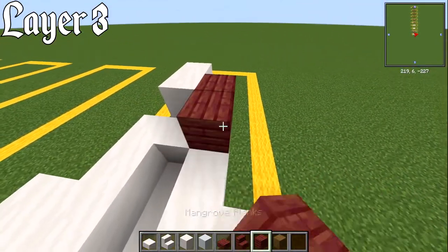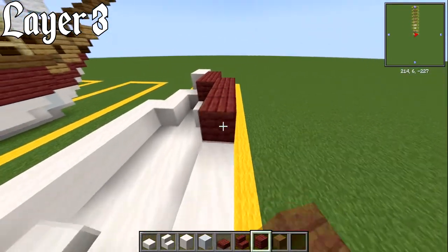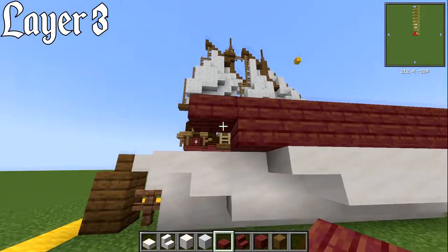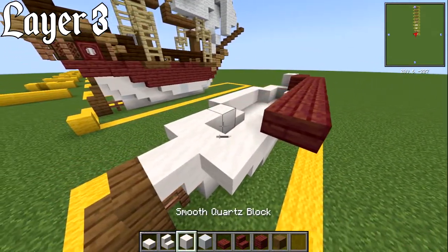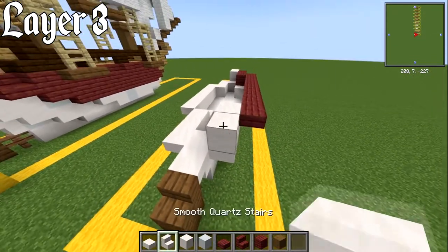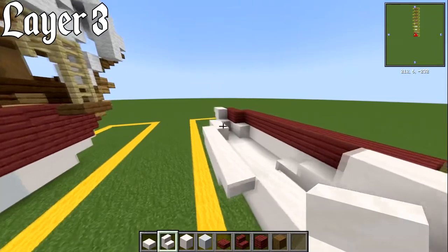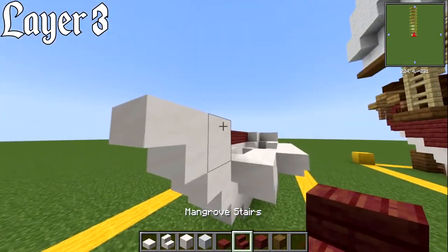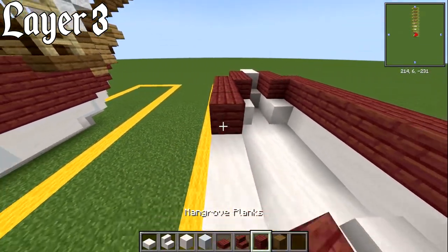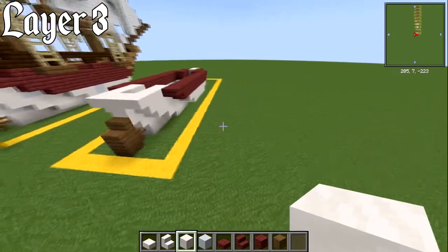Have two coloured blocks behind it, then an upside down stair on the side, then seven blocks behind. You should be just one over that slab. Then a coloured slab off the back. Back to smooth quartz: place a block just behind, one more, then an upside down stair, a block on top, upside down stair, then a mangrove upside down stair on the other side — two blocks, upside down stair, seven blocks, then an upper slab. On the inside, have two blocks. That's layer three shaping up.